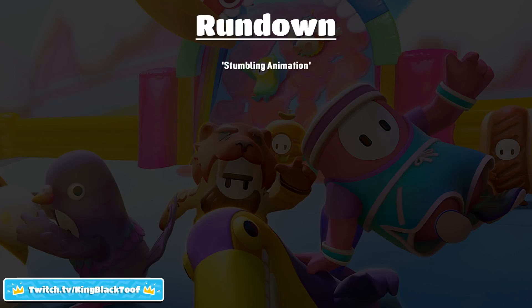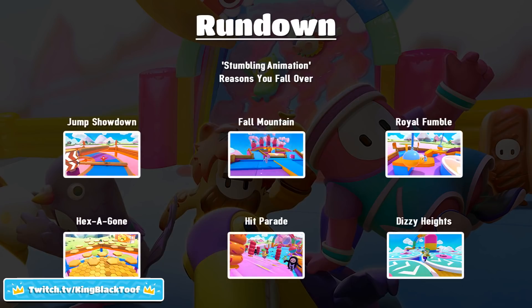First of all we're going to look at the stumbling animation as well as the act of stumbling itself. Then we're going to look at all the reasons that you fall over — some which are common, some which are uncommon. Next we're going to look at six levels and speak in depth about one of the reasons people fall over that they don't quite understand. So let's get started.